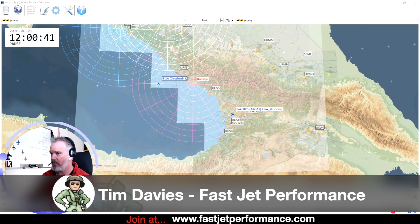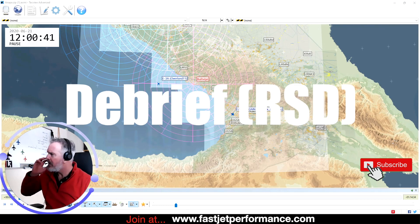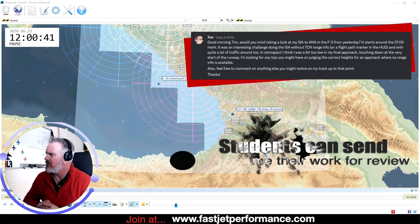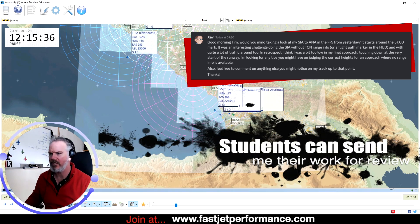Zav asked me a question about the straightened approach, totally valid - the question was so everyone can learn. Would you mind looking at my straightened approach to NAPA in the F5 from yesterday, it starts around the 57 mark. Really important to me so I'll move it up here - 57 mark.